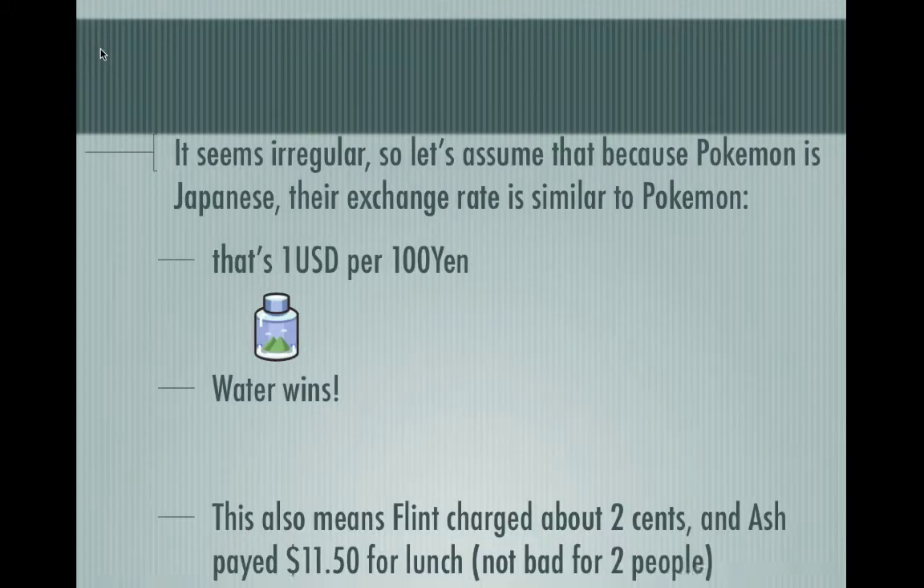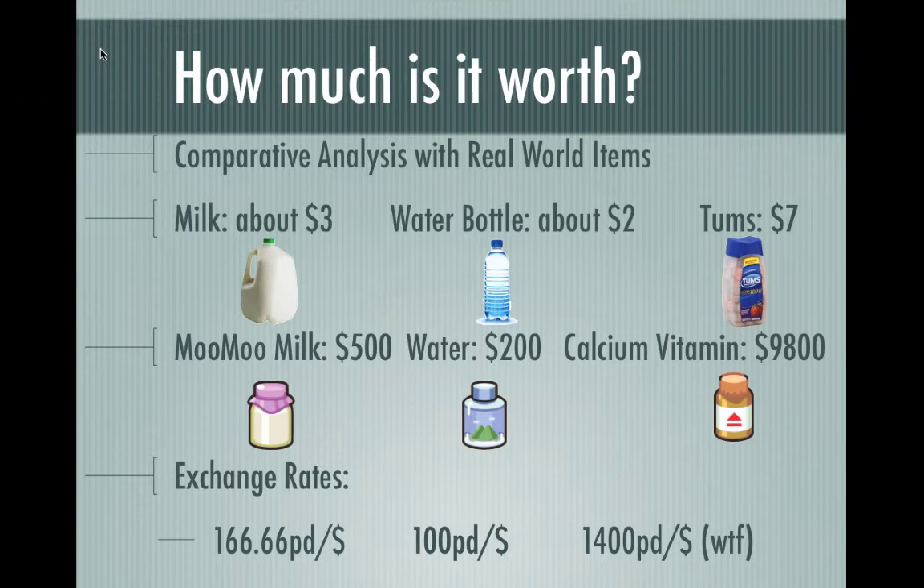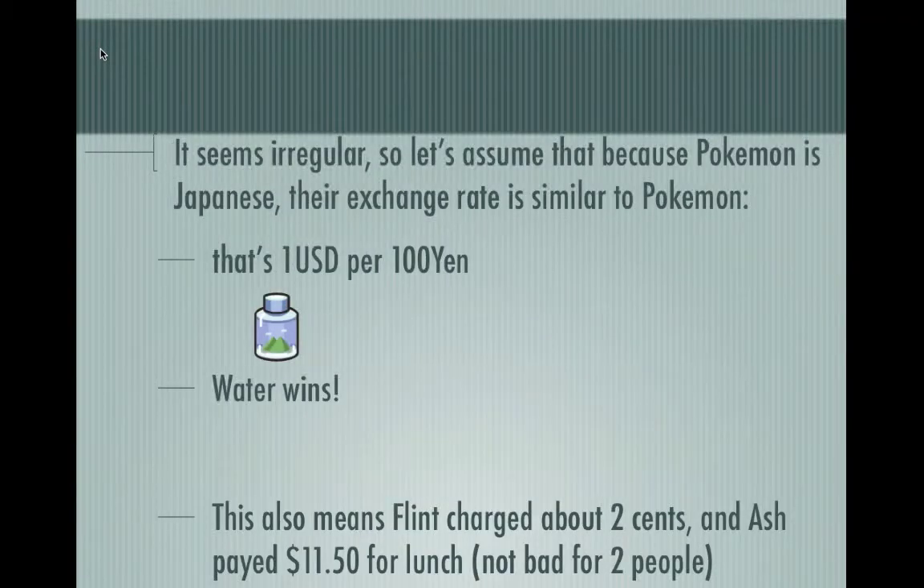Because Pokémon is Japanese, let's assume the exchange rate is similar to the water rate, so $1.00 would equal $100 PokéDollars. Surprisingly, water would be the most likely exchange rate here, which means in the episode, Flint charged Ash $0.02, and Ash had to pay $11.50 for lunch — which is really great considering he had to pay for two people.